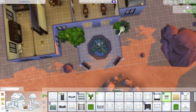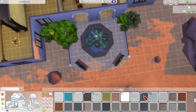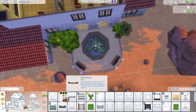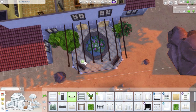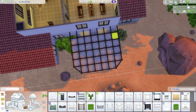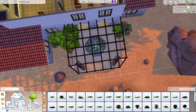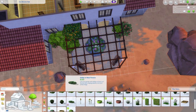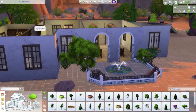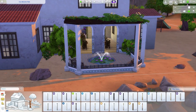I moved everything over a bit so the fence could come directly around it — I used one of the fences from City Living with the tile detail, which felt appropriate for this build. Then I put in an awning because I thought it would be really pretty to have flowers and plants growing on top of it. You see this a lot in Mediterranean or Spanish-type builds — a covering over the courtyard with flowers and plants.